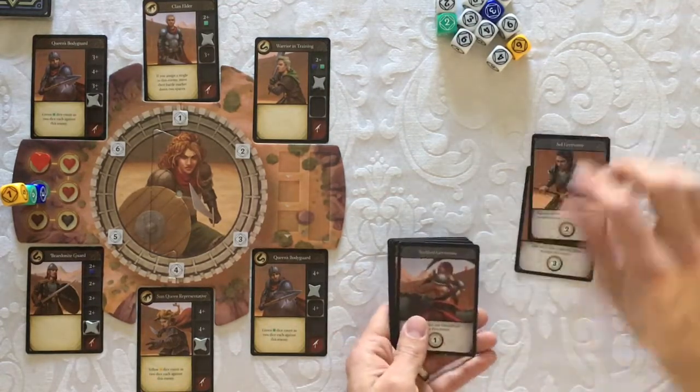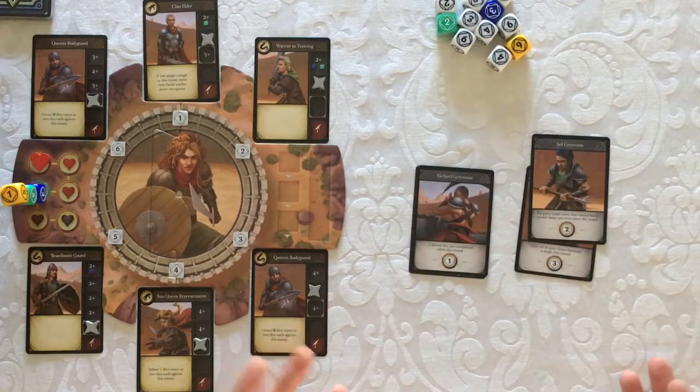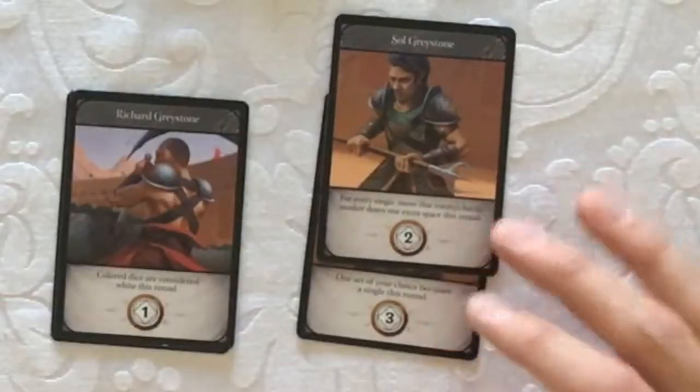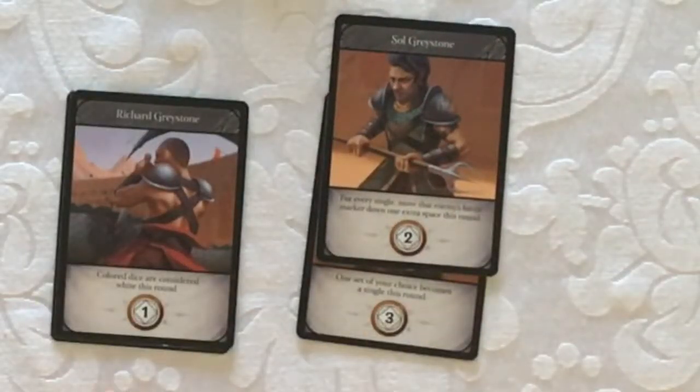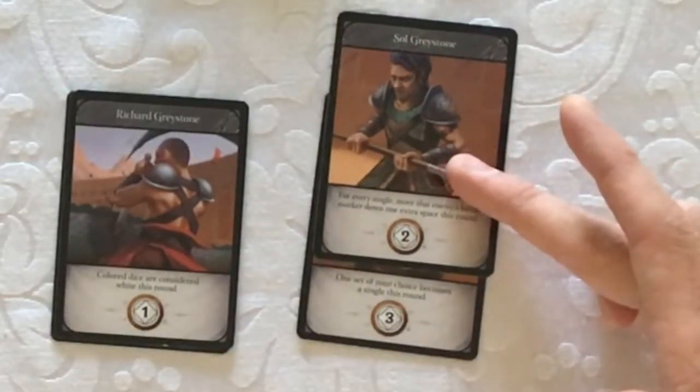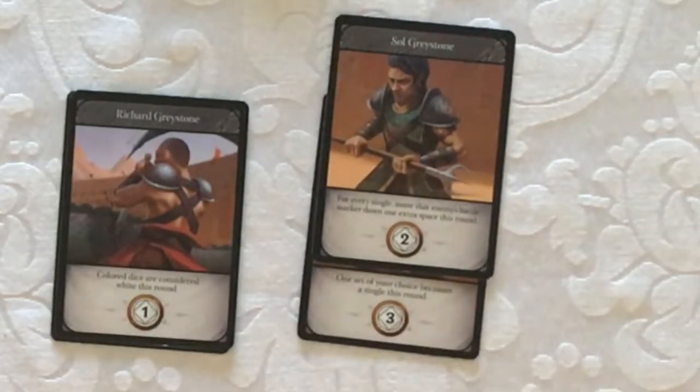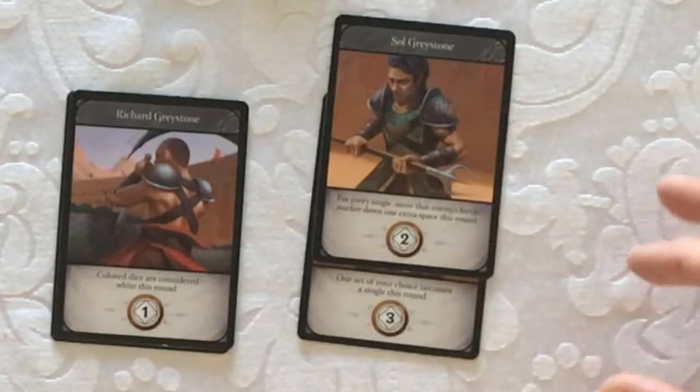The conspirators don't really do anything you can strategize about — they just sort of happen and they do make it harder. But on these two modules, they're going to affect your statement. So when you say 'where can I take a safe single?', if every single is moving that battle marker down an extra space, or if one set has to become a single, that's going to affect when you stop. Just factor those in when you make your statement.